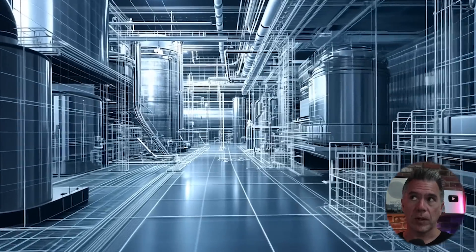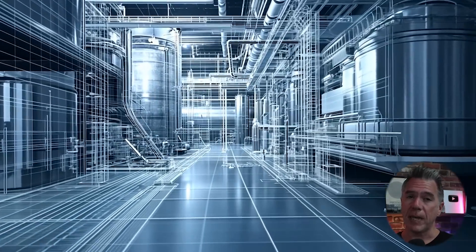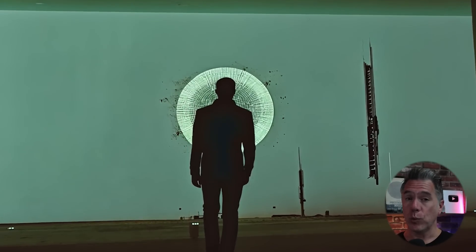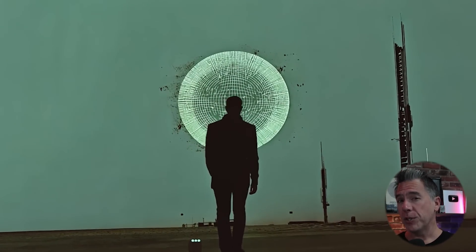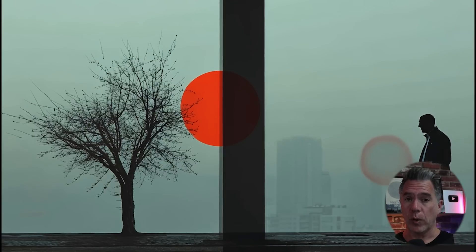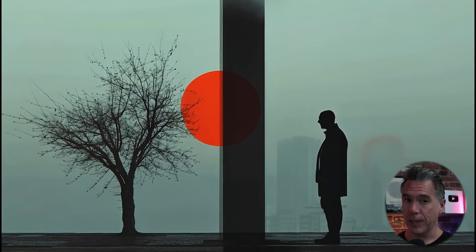Looking at all these sliders made me think: is there a point where there is too much control? A lot of our AI video and filmmaking tools are beginning to bleed into the area of 3D animation. As we move more into world models and sliders appear everywhere, at what point do we hit control overload — or is there even such a thing? Let me know what you think in the comments, and as always, thanks for watching. I'm Tim.